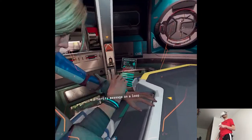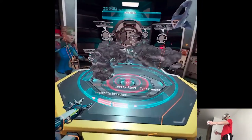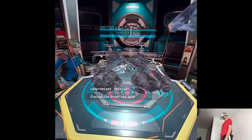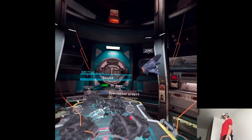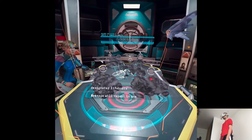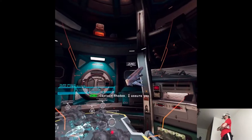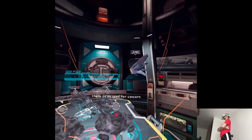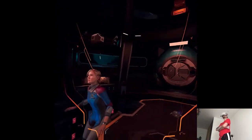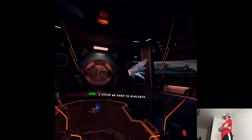Looks like a priority message on a loop. Priority alert. Containment protocols breached. Multiple branch sectors compromised. General evacuation order has been issued. Proceed immediately to your designated lifeboats. Message will repeat in one minute. Alright, Juno. Start talking. Captain Rhodes, I assure you, there is no need for concern. Uh-oh. What do you mean, uh-oh? I think we need to evacuate.